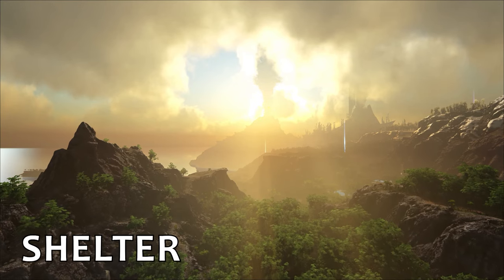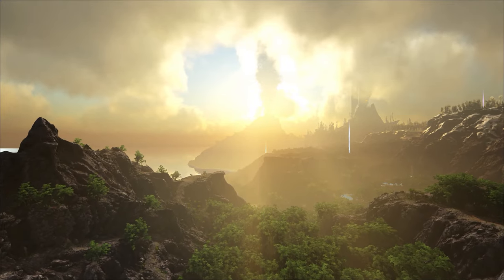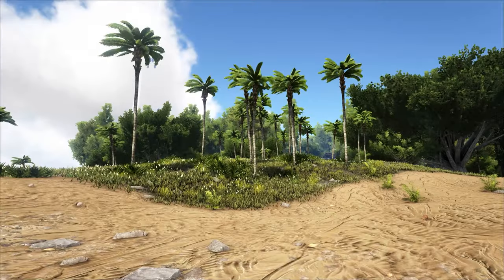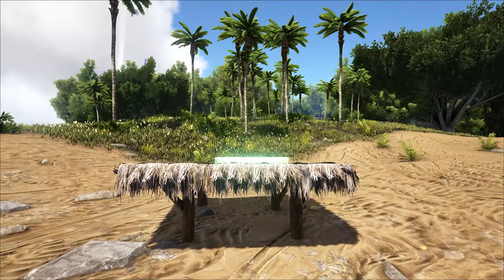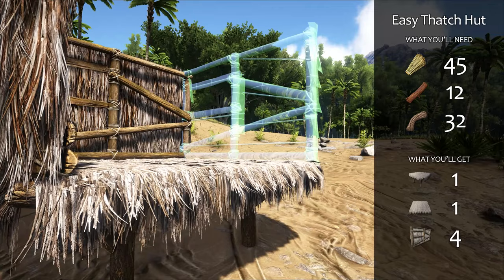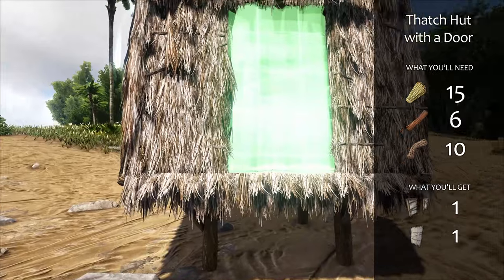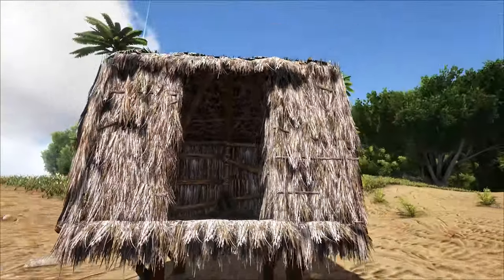The Ark is huge, and by now you're probably itching to get your own dino and go exploring. But once you've got your stone tools and clothes, you should instead build a simple thatch hut. Consider this your temporary survival shelter that's quick to build and painless to abandon later. The easiest shelter requires just one thatch foundation, four thatch walls, and one thatch ceiling, and ideally a campfire for heat at night. You really don't need anything fancy, just four walls to hide in and heat. Optionally, you can replace one of the walls with a thatched door frame and door.